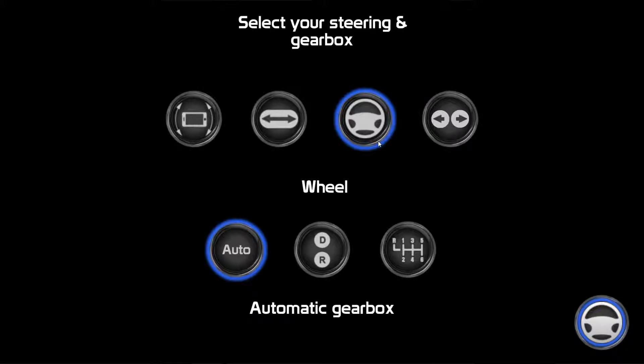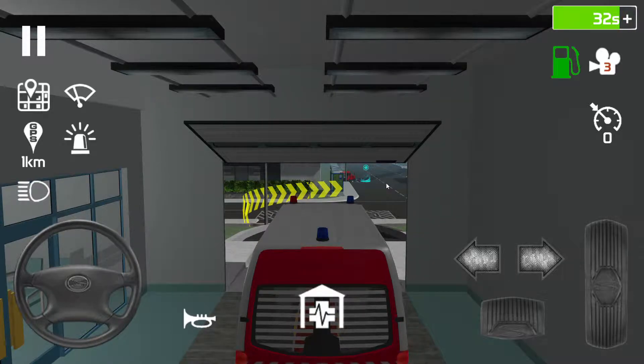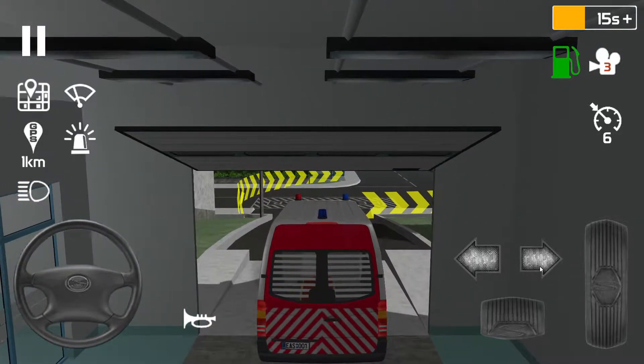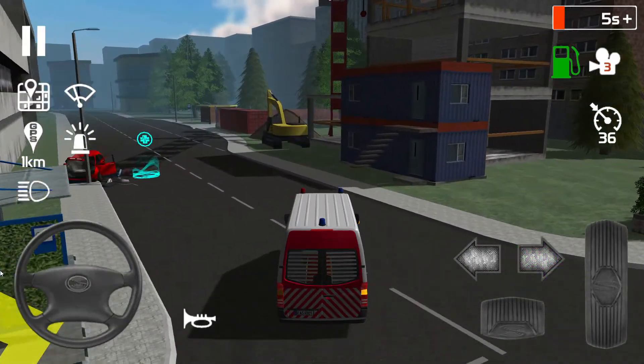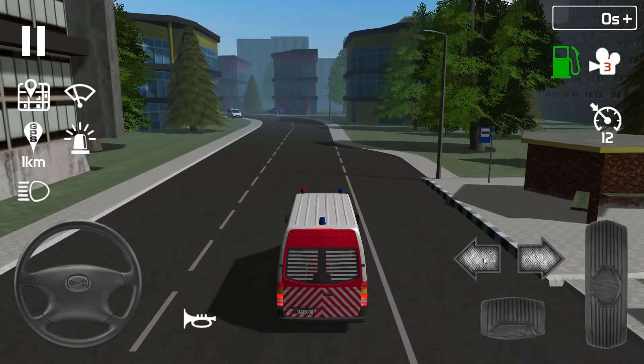Clicking this takes us straight in. So it's showing us what we're doing — we're using the wheel and automatic gears. Here we go! Looks like someone's had an accident. This is where we can properly drive. It's like the bus simulator one I did about a week ago. I think the steering wheel is probably going to be better.